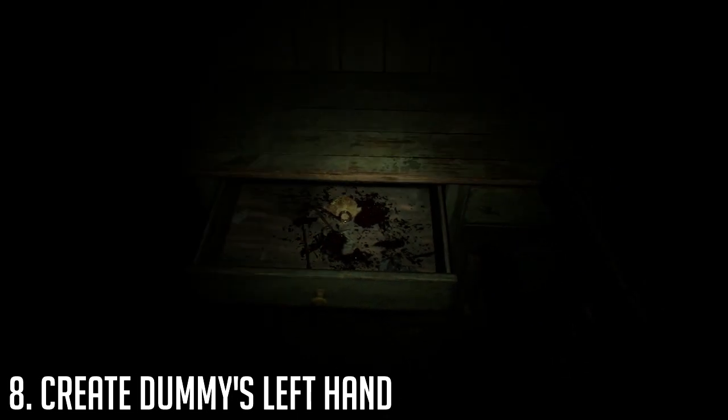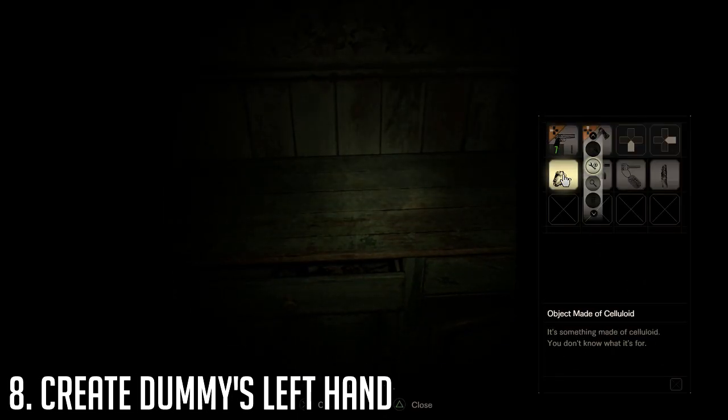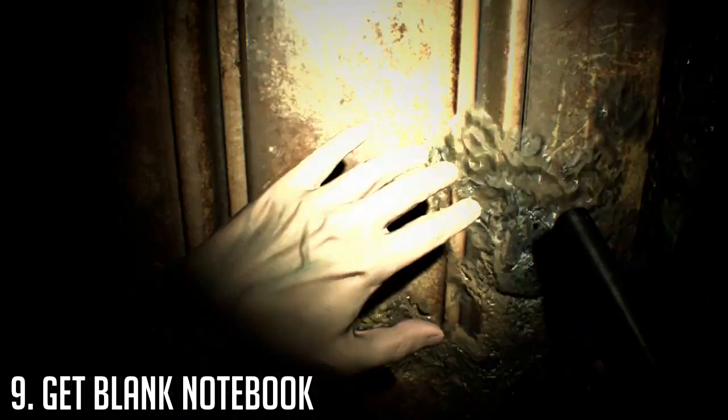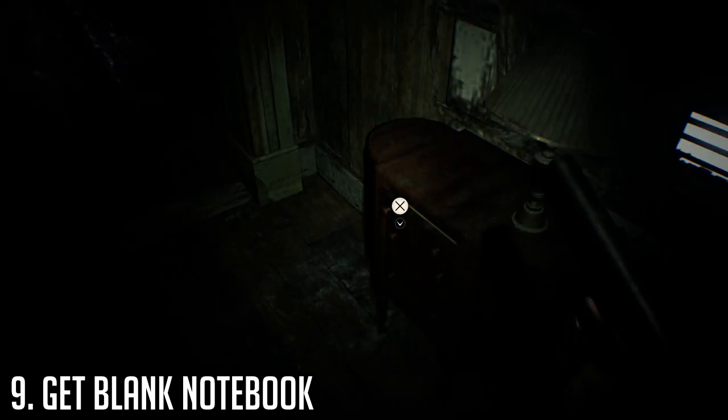Head back downstairs and grab the dummy finger from the drawer in the hallway. Craft the dummy palm and finger together to create the dummy's left hand. Once you've done that, head back into the hallway leading into the basement and just past the bathroom there will be a table with a drawer — inside is a blank notebook. Grab it and head back upstairs; now you're ready to start the puzzle.